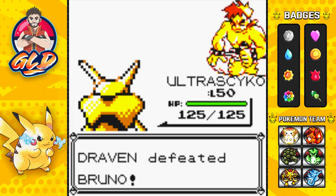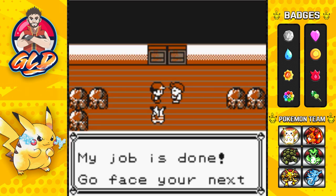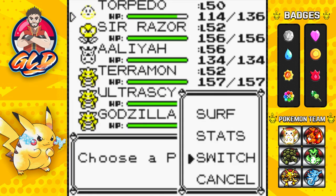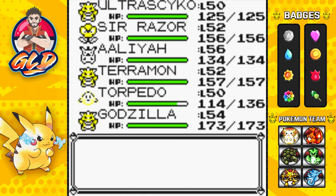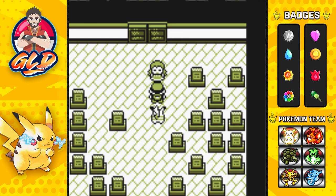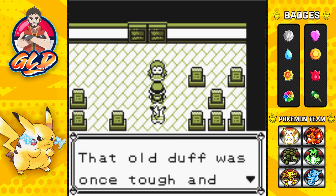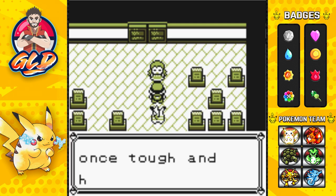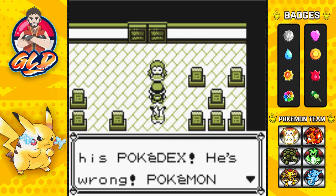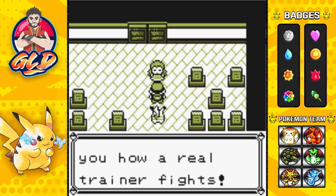Our second battle was a little bit easier than expected. The next one is going to be tougher - there will be Ghost type and Poison type Pokemon. Here we are - Agatha says: 'I am Agatha of the Elite Four. I was taking a lot of interest in you, child. That old duff was once tough and handsome but now he just wants to fiddle with his Pokedex. Pokemon are for fighting, Draven - I'll show you how a real trainer fights.'